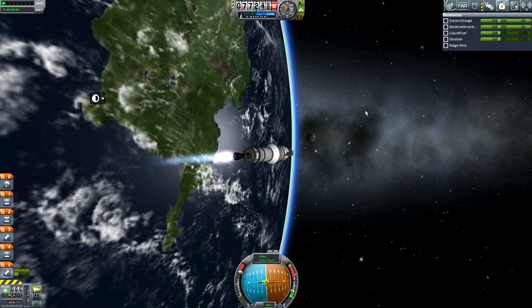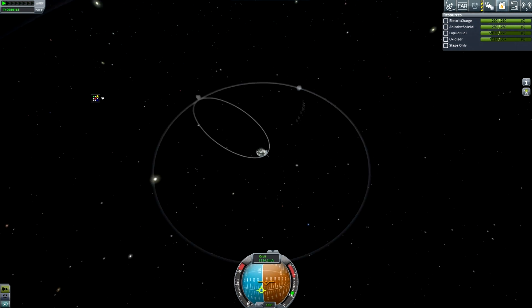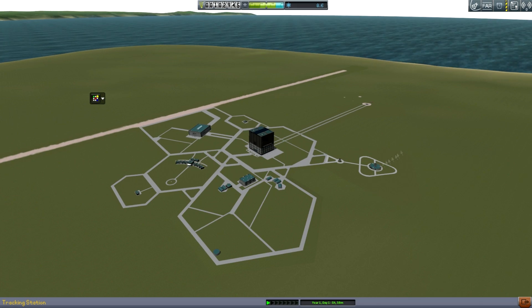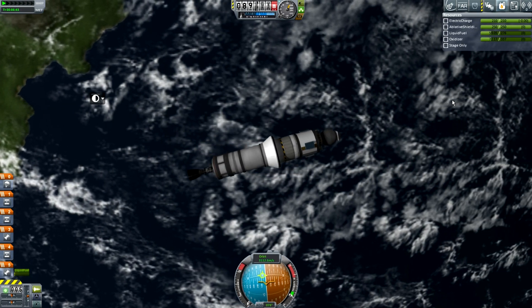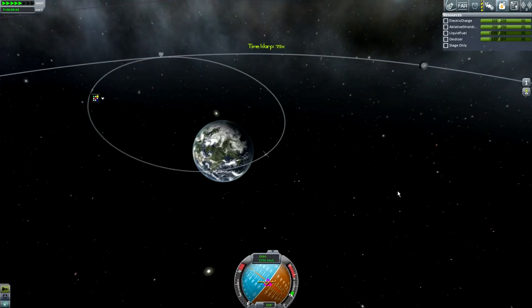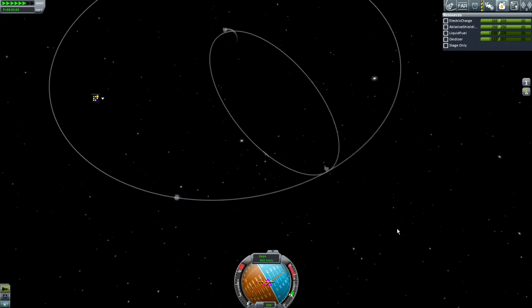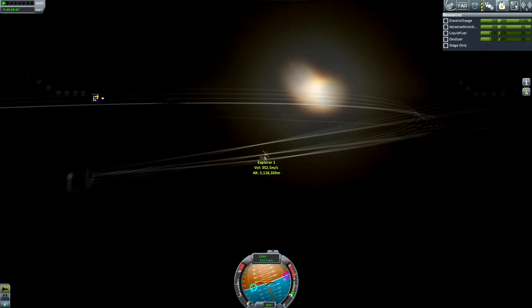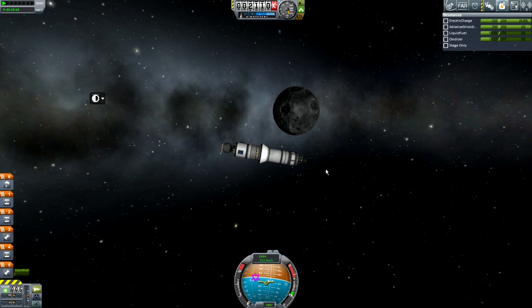On completion of this task I will be paid 60,000 funds, which is very nice. Something I didn't realize is I don't have patched conics, so I cannot see if I have an encounter with the moon — but I've done this many times and that is my standard trajectory, so I'm pretty sure I will. I only have static solar panels, so I have to make sure one is always pointing at the sun so I don't run out of electric charge. It looks as if we did get an encounter — but it is not this probe's dinner date with death today.